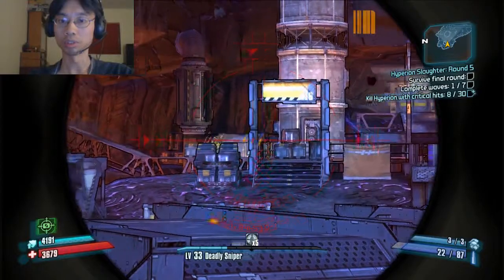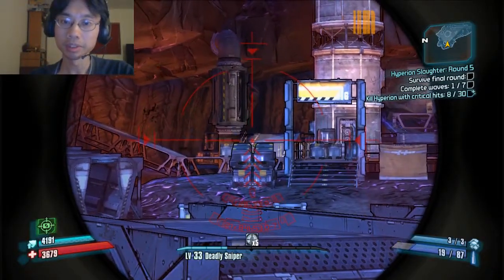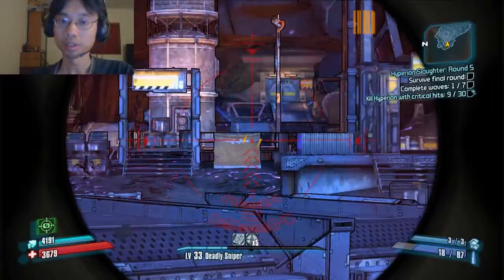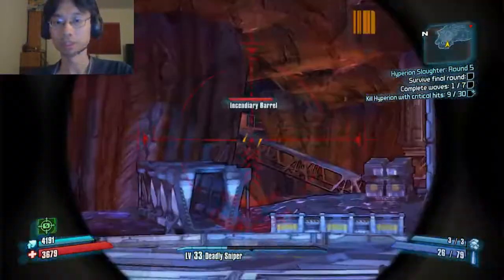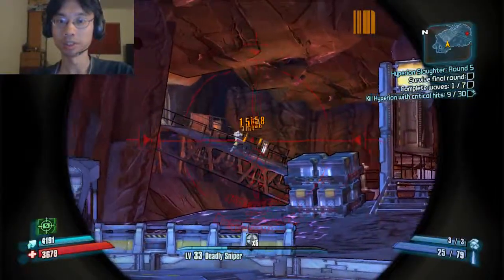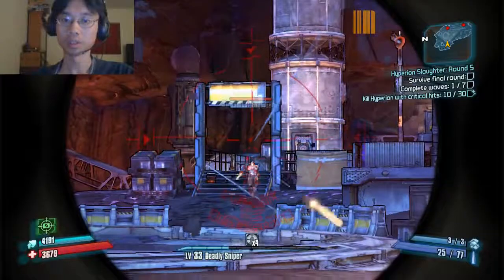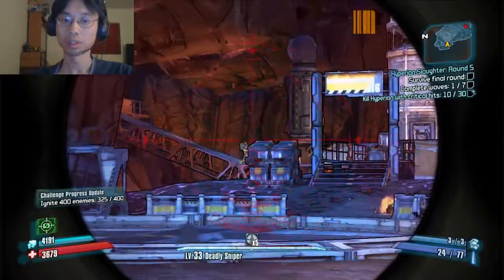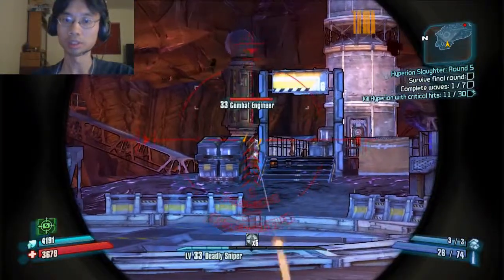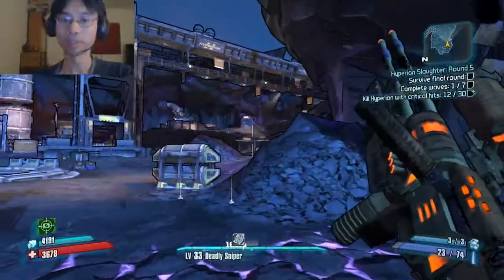Hyperion soldier though — oh come on. That guy ran back over there, where is he? He's hiding from me, what an asshole. Oh there they are. Ouch, there's more guys in every direction. There's an invisible cover.